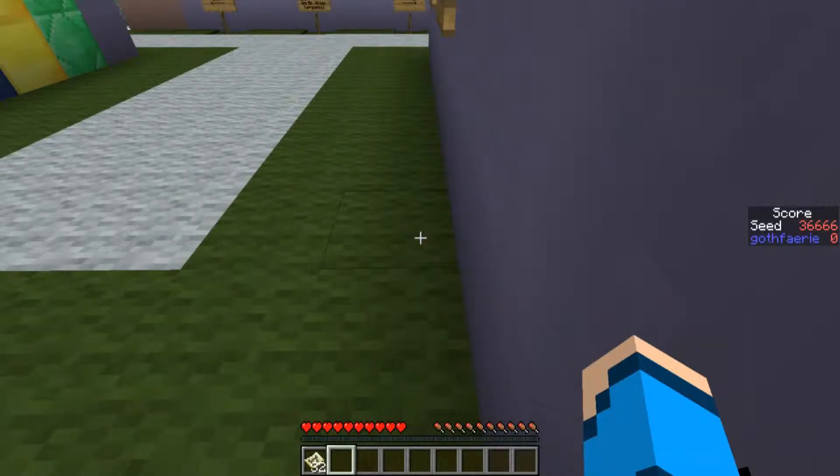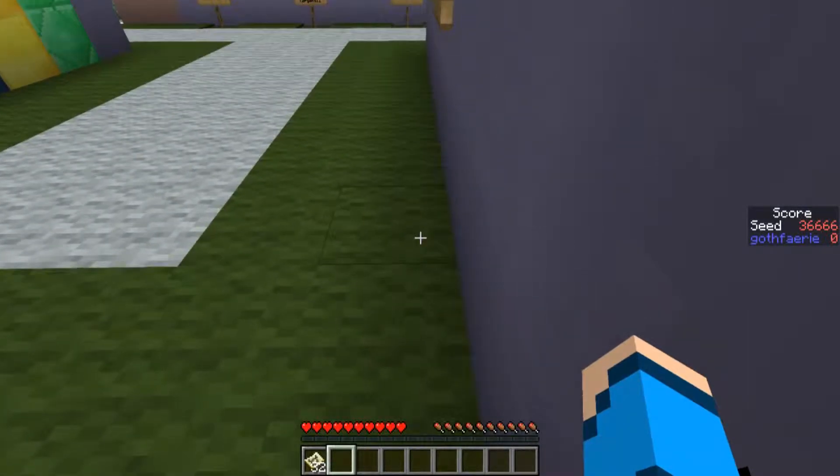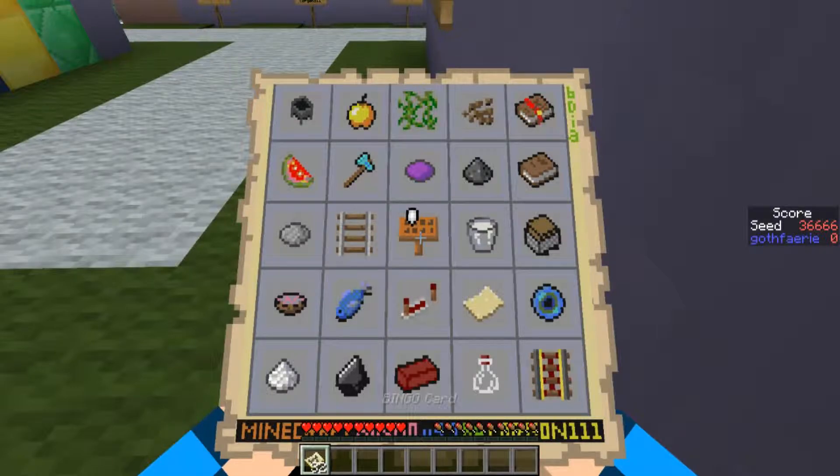For the point seed this week, we have seed 3-6-6-6, with the card pictured here. The goal is to get as many of these items as possible in 25 minutes, which is in-game time — it reads 1,500.